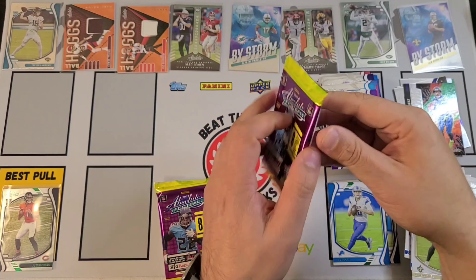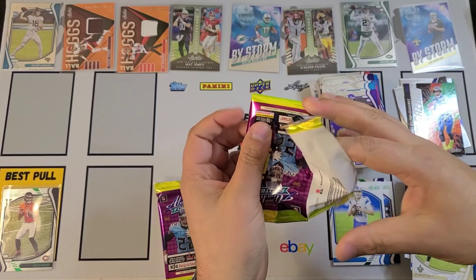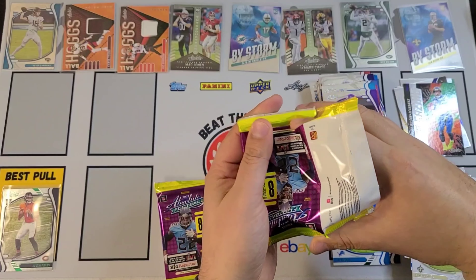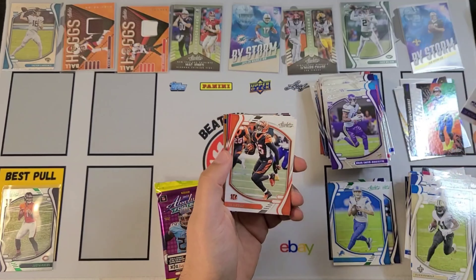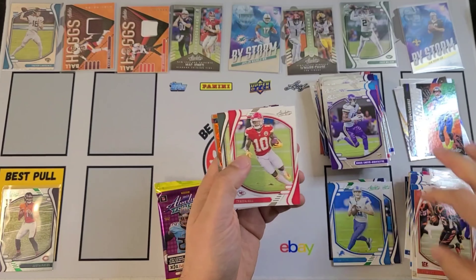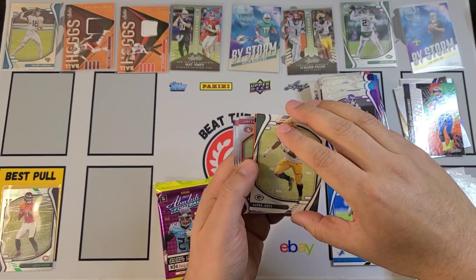Phillip Lindsay, Jonathan Taylor, Derek Carr, Cam Newton. There is a Jared Goff — that's going to be the green — Patrick Surtain, there's a Trevor Lawrence, nice, and a Kadarius Toney. Trevor Lawrence — there you go — nice card there.